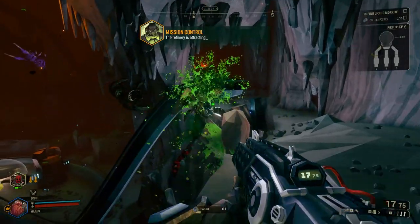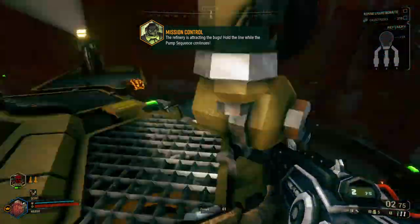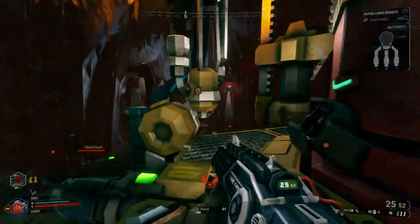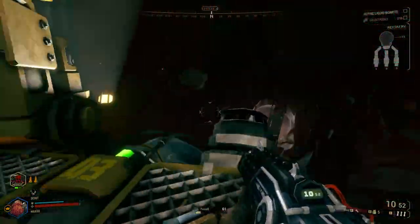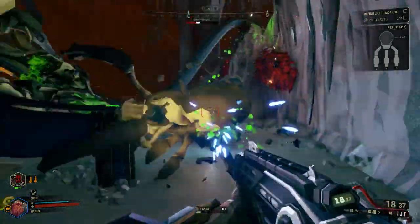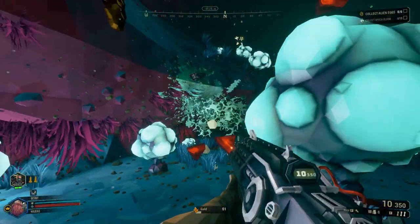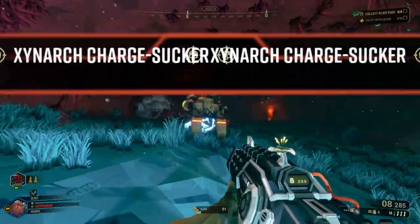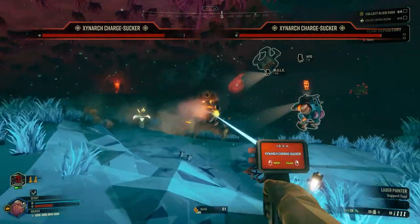In Deep Rock Galactic, you will take on the role of a contracted space dwarf. Working for the interplanetary megacorporation Deep Rock Galactic, you will be dispatched to alien planets to explore mysterious caves, dig up minerals, and then return those collections back to the company unscathed. As a reward, you will be paid handsomely in money that can be redeemed only at the company's store.